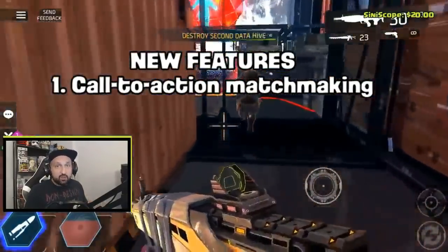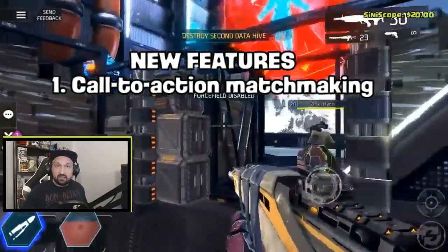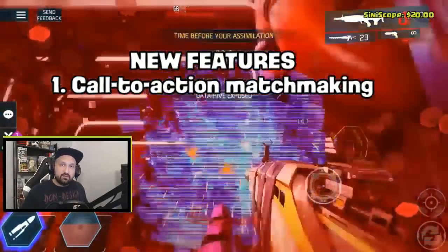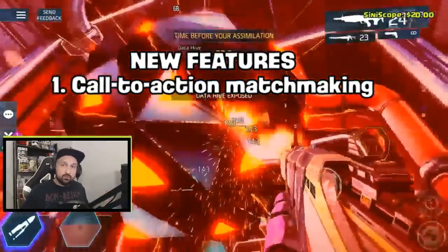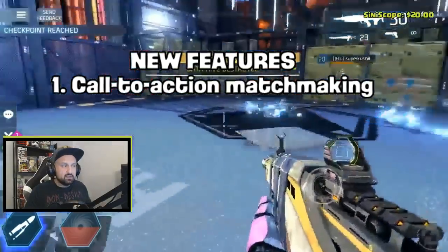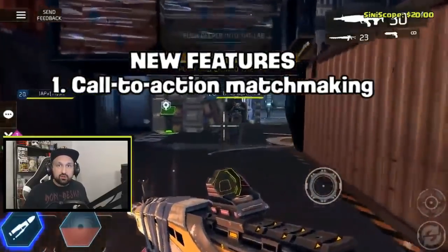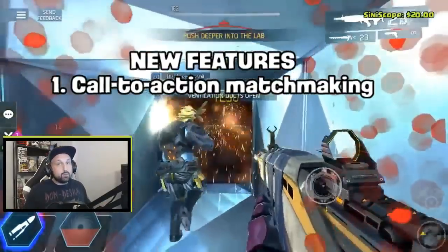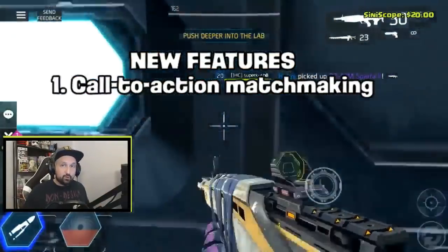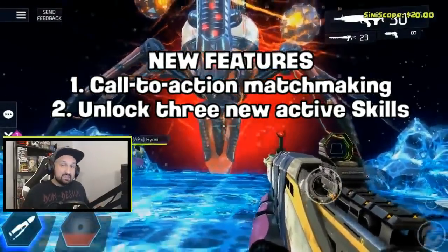I'm thinking they might add this for dungeons and multiplayer matches. For example, if I start Will Take Fist solo, other players on my server would get a notification and click to join — starting much faster. They could do the same for PvP, giving players a better chance to fill matches.